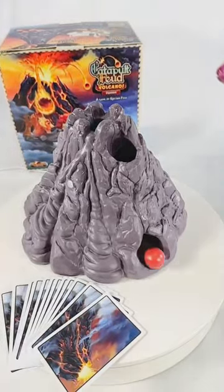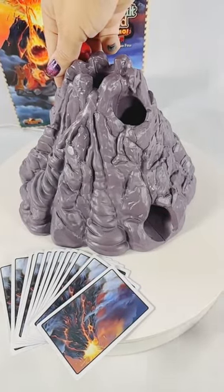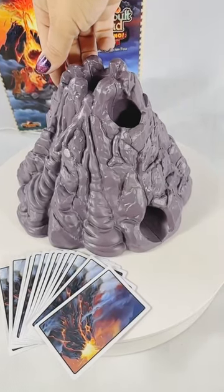Place the volcano midway between the players in the middle of the battlefield. Shuffle the volcano cards and place them in a pile face down at the side of the volcano.